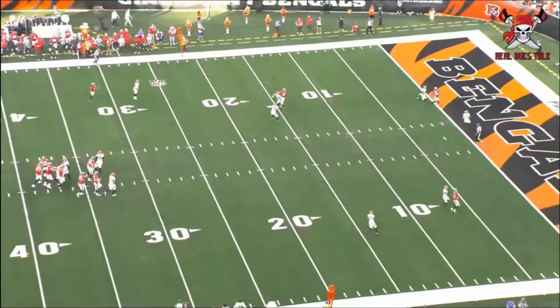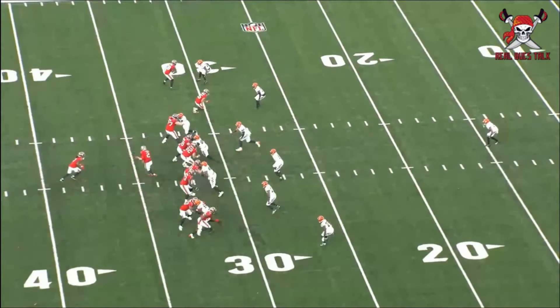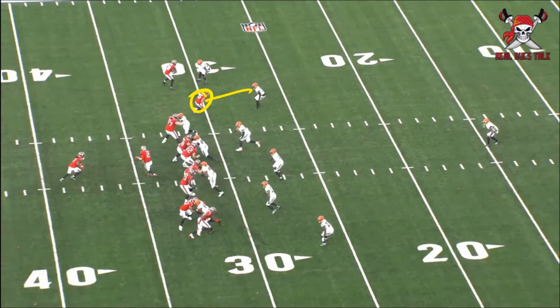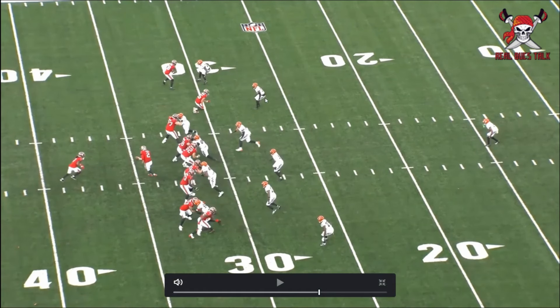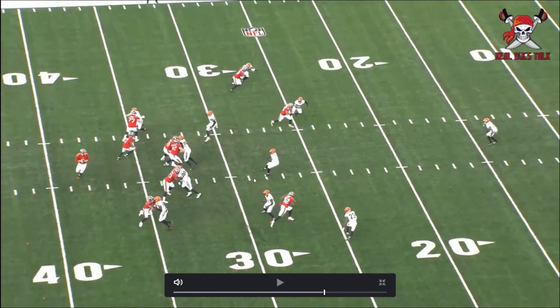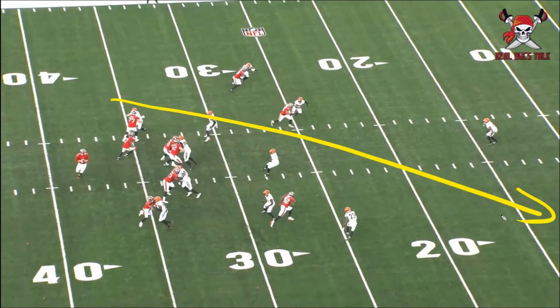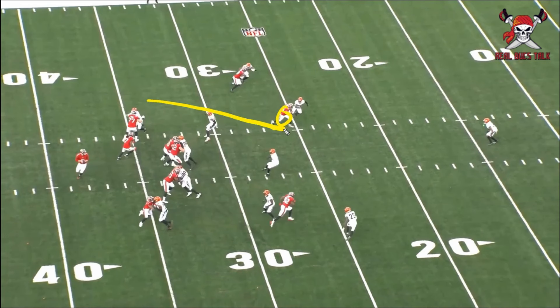This shows everything of why he's been so successful in training camp — it's an understanding of the game of football. He's in the middle of the screen playing the slot. One-on-one, deep safety — watch him manipulate this safety. He gets the inside leverage on the cornerback and he already knows: if I have that inside leverage, the only guy I gotta beat is this safety. As he's stemming this route, it's not just strictly a slant straight across the field — he's going to work his way up on the seam.